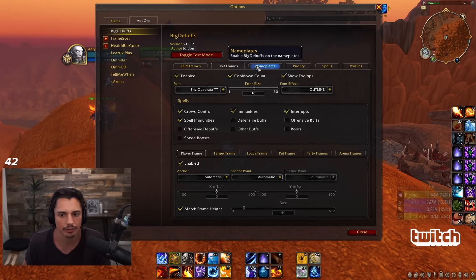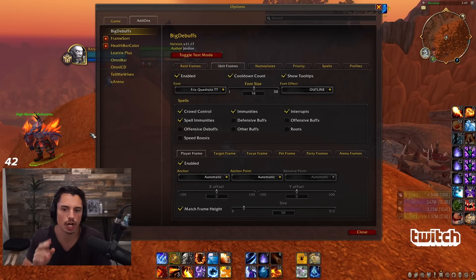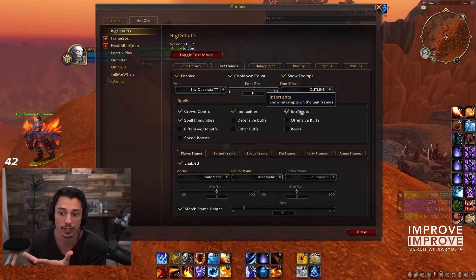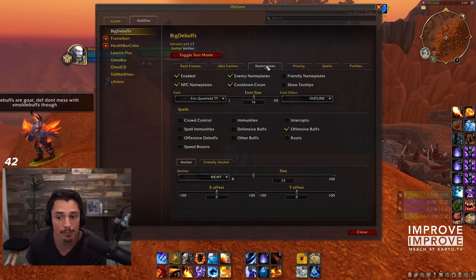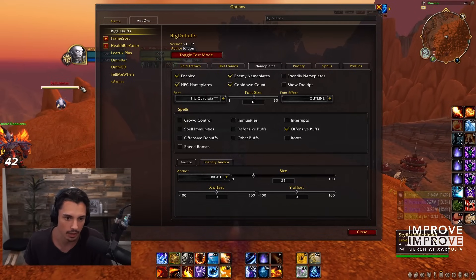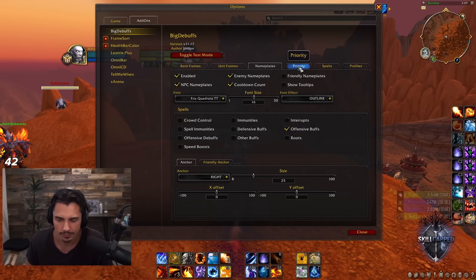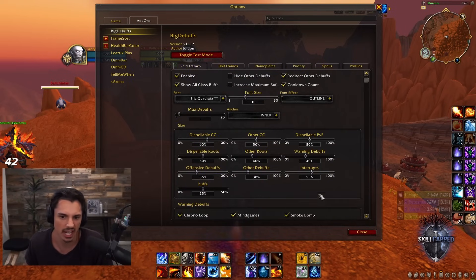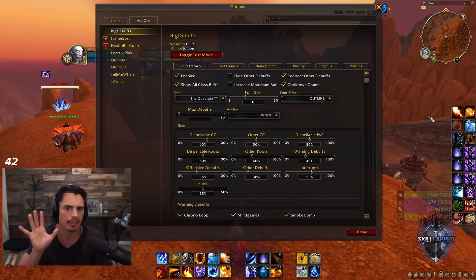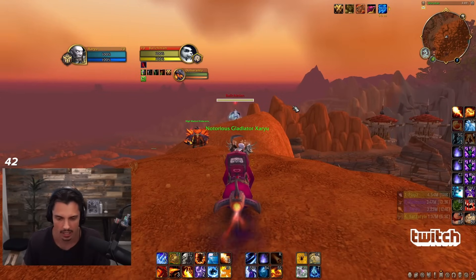The stock Big Debuffs is great. I probably wouldn't recommend changing it, but if you want to copy my settings: I have unit frames showing only CCs, spell immunities, and interrupts. Nameplates show offensive buffs so I can see if they have an offensive buff and a CC at the same time. For raid frames I have default except max debuff set to one. As you can see, this hunter trapped him and you can see the freezing trap there. Great addon.